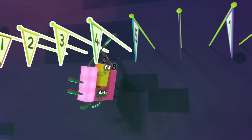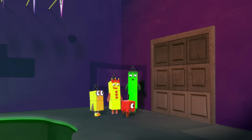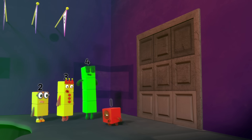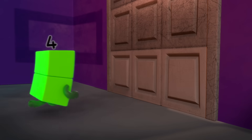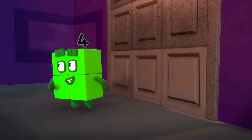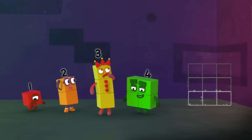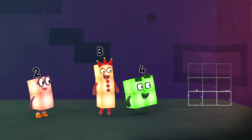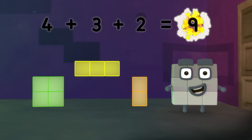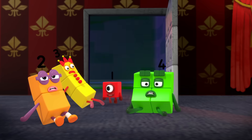Yay! One, two, three, four, five, six, seven, eight! Swing! It's stuck! Squares are strong! Let me try! No! We need a bigger square — nine! How do we get nine? Four... plus three... plus two... equals nine! Thanks!